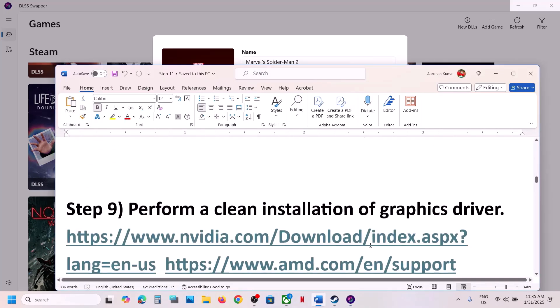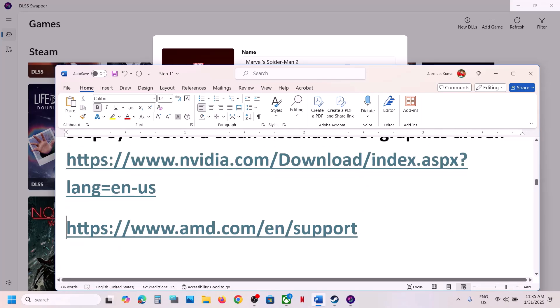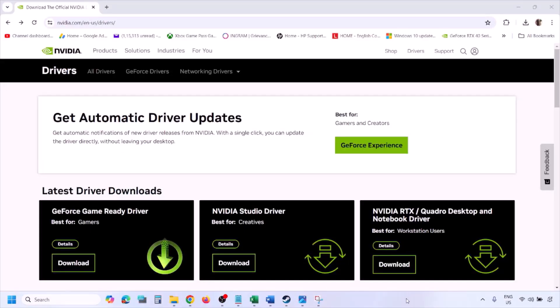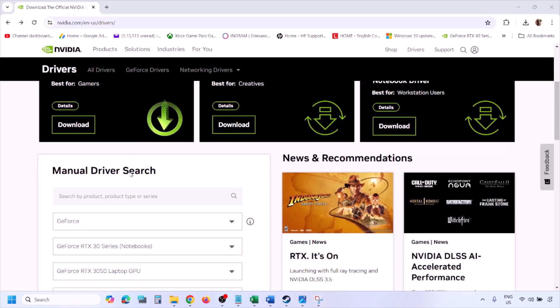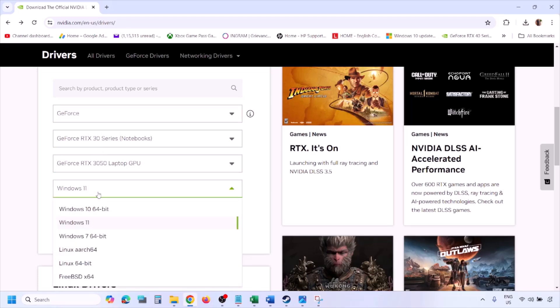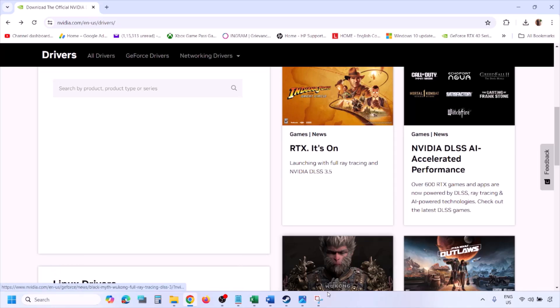The next step is to perform a clean installation of your graphics card driver. If you have an NVIDIA card, go to the NVIDIA website; if you have an AMD card, go to the AMD website. Select your graphics card from the list, then select the correct operating system — Windows 11 or Windows 10 — and click Find.